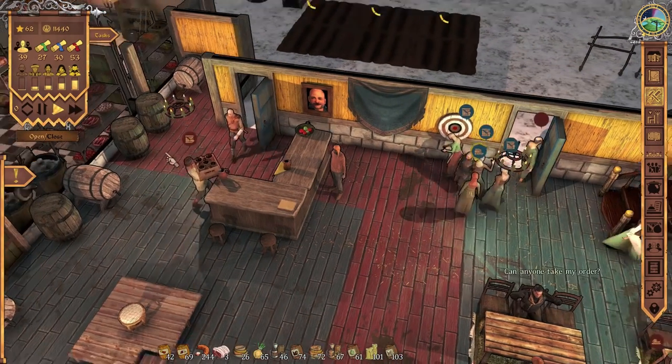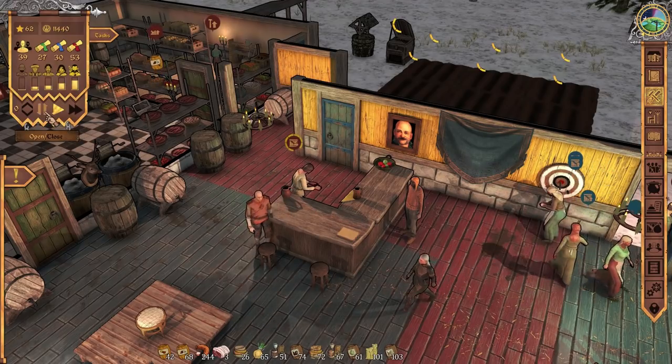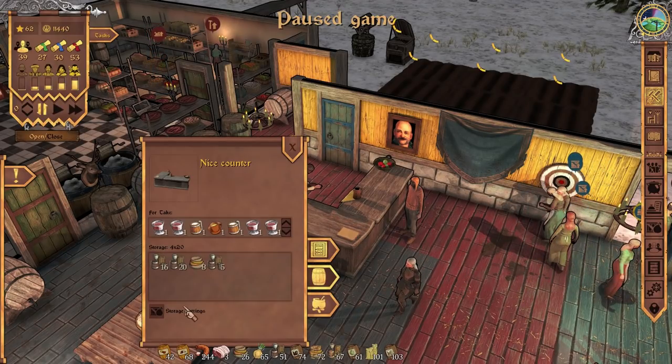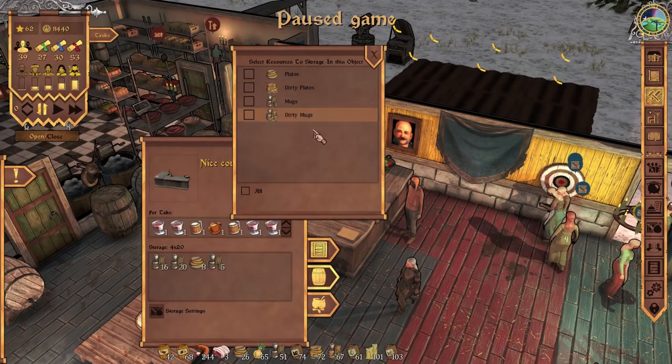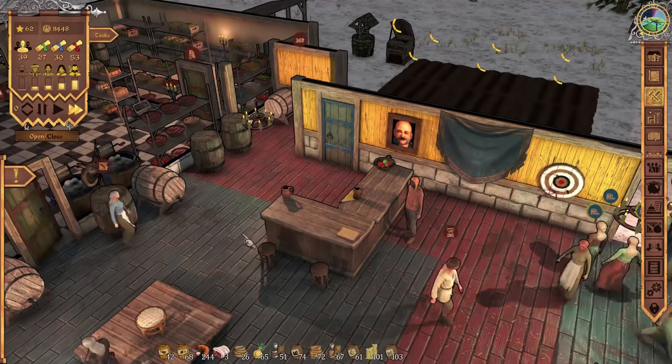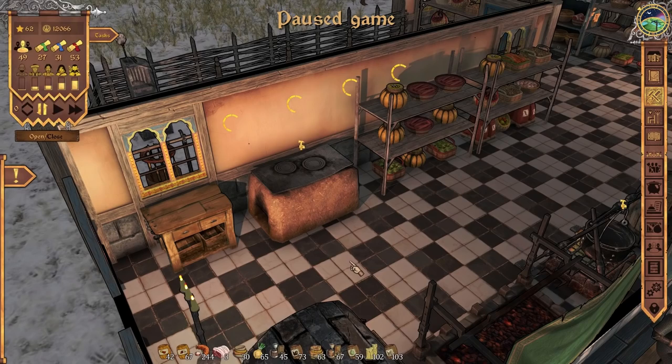Now I'd like to get the new counter in. Don't store anything in this old counter ever again — take all the stuff out please. While we wait for them to sort out and clear out all the mugs, plates, bowls and all that kind of stuff, we need to look at something else.